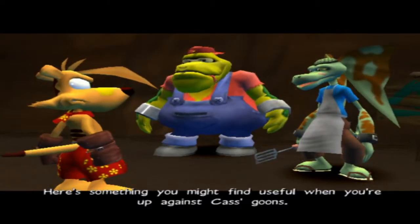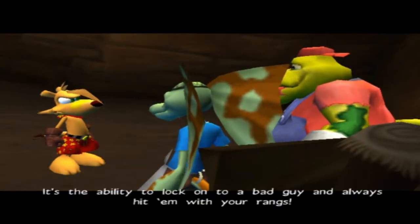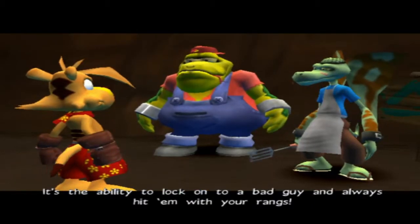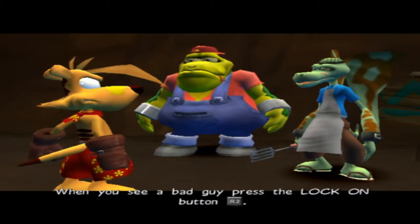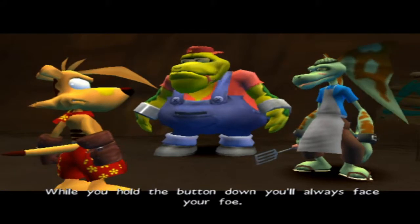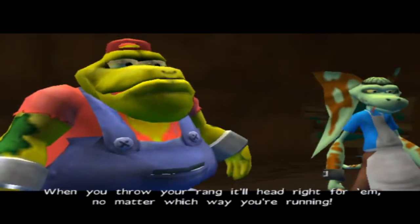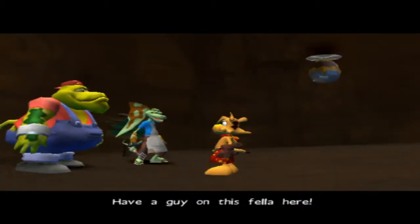Here's something you might find useful when you're up against Cass's goons — it's the ability to lock onto a bad guy and always hit him with your rings. When you see a bad guy, press the lock-on button — Ty's view button. You'll always face your foe. When you throw your rings, they'll head right for him no matter which way you run. Have a go on this fella here.